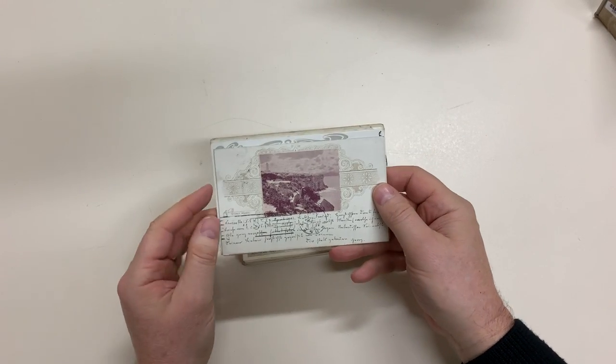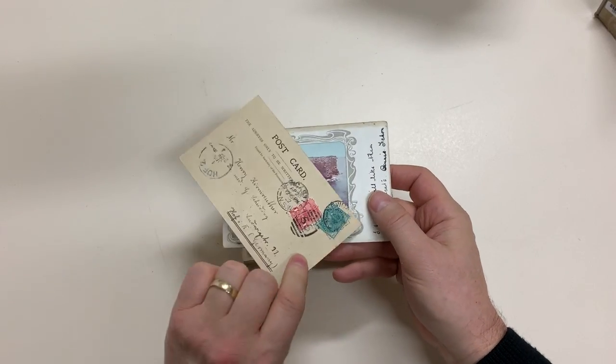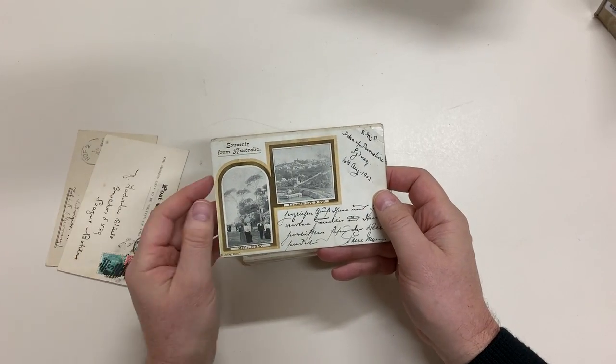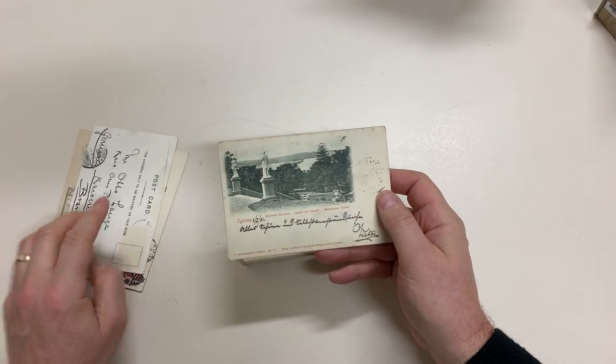We start with a very attractive Jolly Ornamental card, undivided back, and again South Head, and again Manly and Lavender Bay. I really like the Jolly Cards.